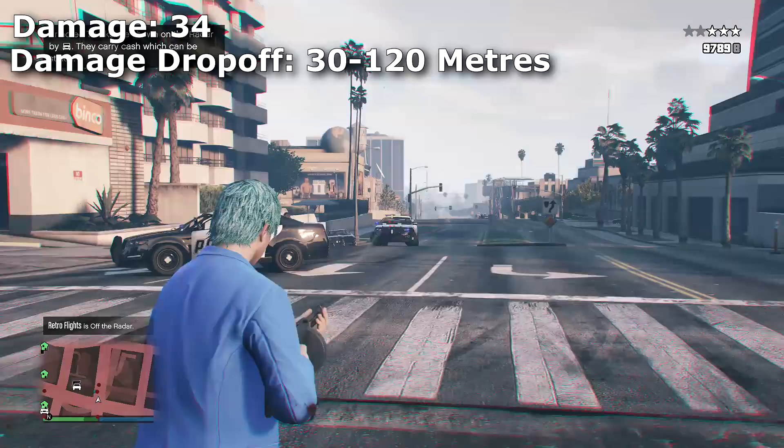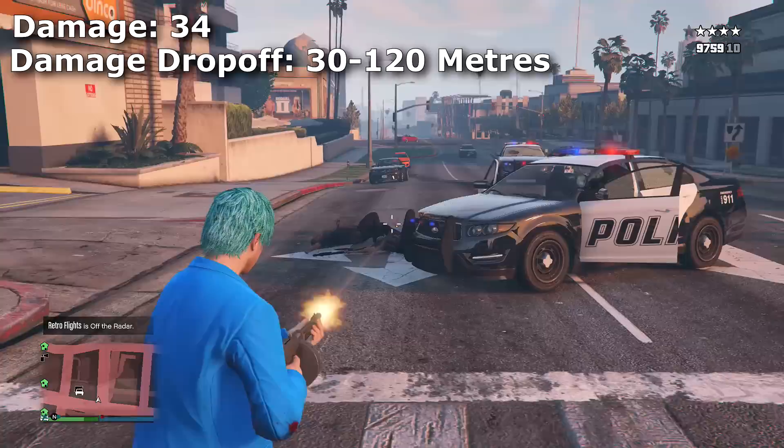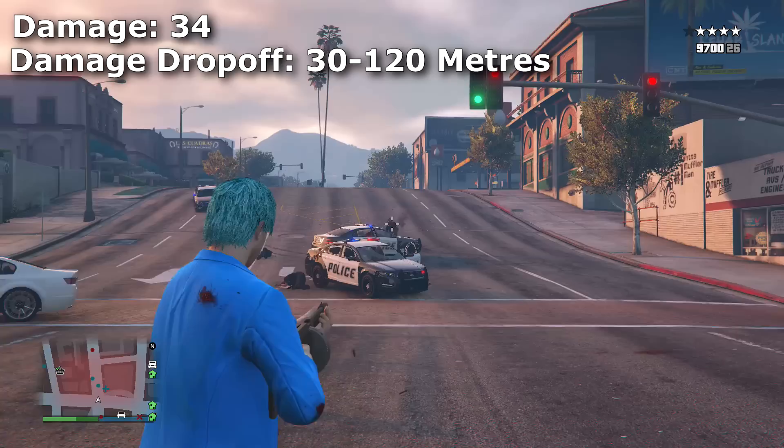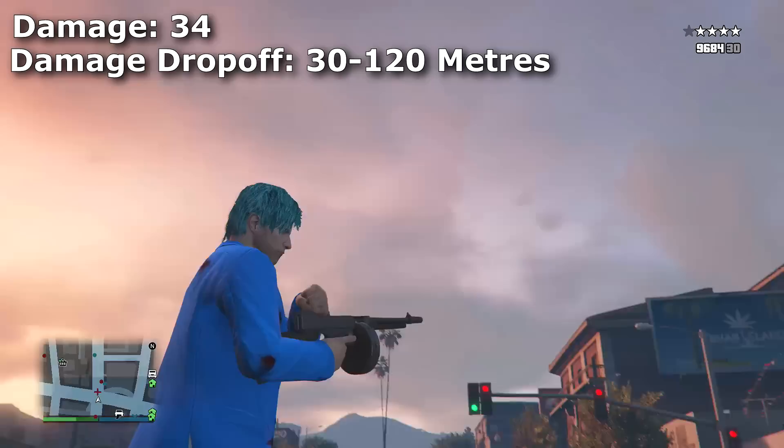Dealing 34 damage up until 30 meters is actually quite low for fully automatic weapons. All of the assault rifles and MGs have their damage drop-off start at 47.5 meters, and even the Micro SMG and the SMG don't have their damage drop-off start until 40 meters. So 30 meters for this weapon isn't all that great, but with 34 damage per shot, it will take from 7 to 10 shots to kill another player online.